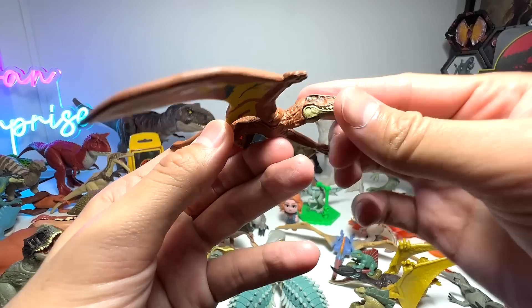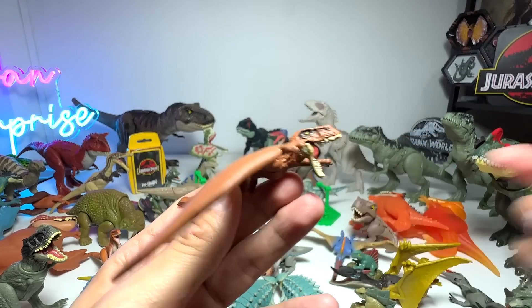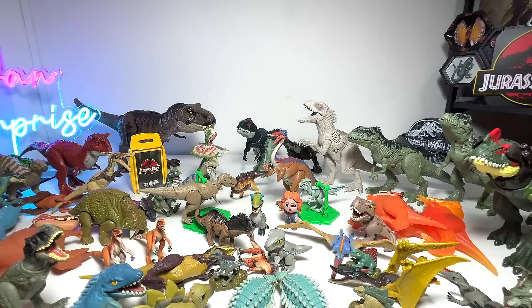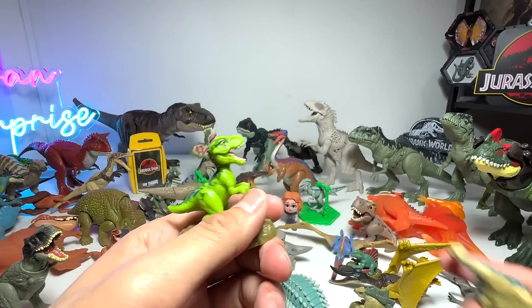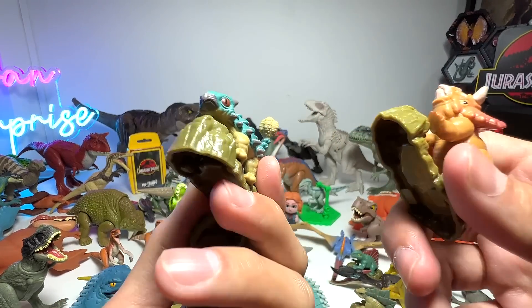Dimorphodon. This one is actually not from the Jurassic World Dominion series — it was released earlier. A few more micro collections. This one is the green T-Rex, which I think looks really good. This is like Ankylosaurus but I don't think it is Bumpy. Triceratops — three-horned face.